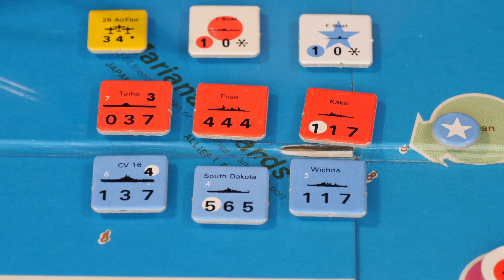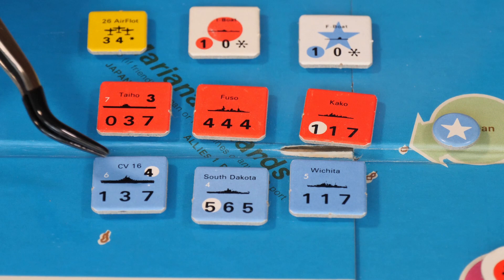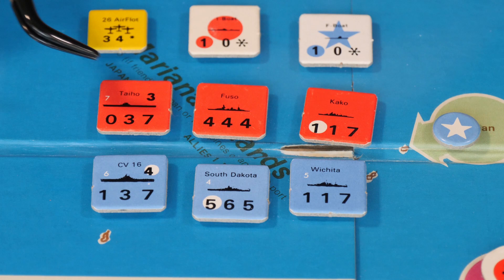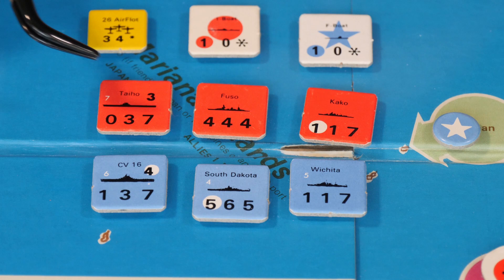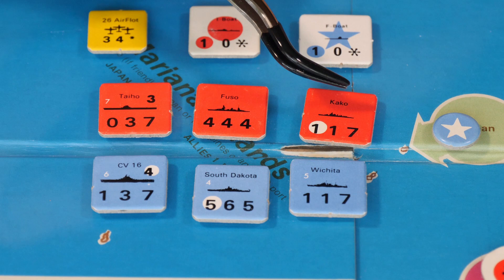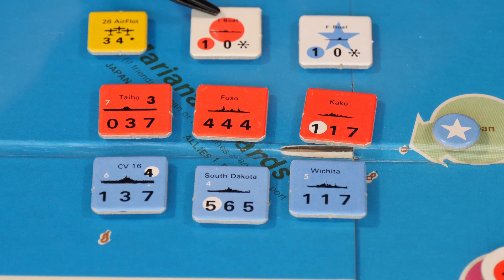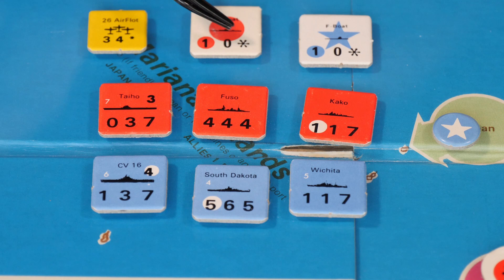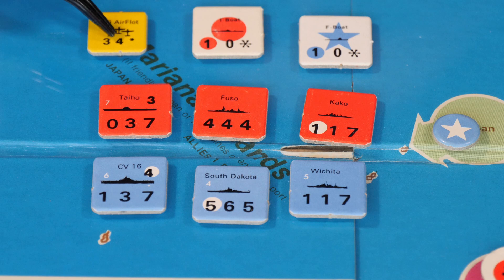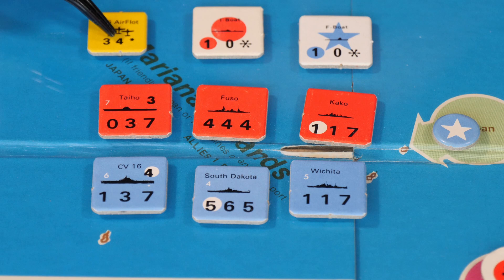Let's talk about these units and how they attack and defend. The first number is their attack strength — this unit rolls one die for the attack, this one rolls five dice, this one rolls zero for a sea-based attack but three in the air. Aircraft carriers have separate air attack strength and sea attack strength. Battleships and cruisers can only attack on the water. Submarines are special — they can go anywhere on the board due to the asterisk, and they have no defense because they strike and leave the area immediately.